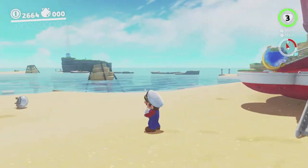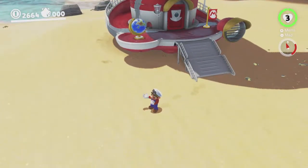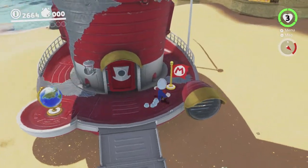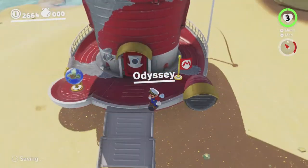I think it'll be a lot easier because there's water. Just like in Tostarina you do spawn on the sand, so I'm going to jump on the Odyssey to begin with. And from now on I'm going to try to avoid touching any sand.